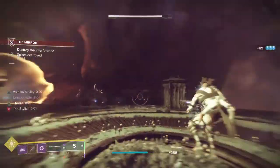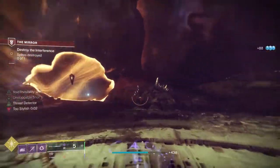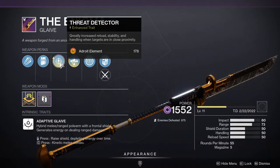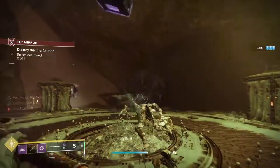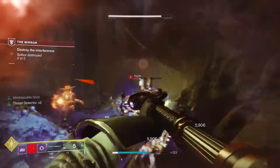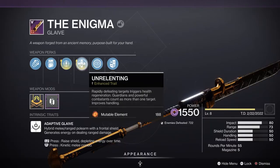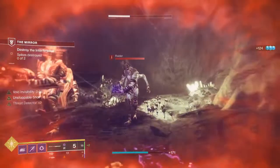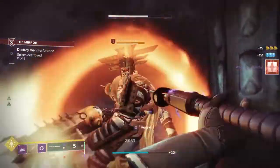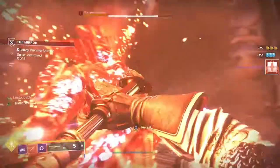Now add to this my Glaive, which I've customized to help this build. My upgraded Glaive has Enhanced Threat Detector, which means when I'm near enemies I get increased reload stability and handling. This really helps in a large group of adds so your attacks get faster and more accurate. I also have Enhanced Unrelenting — when I rapidly defeat targets, I trigger Health Regen. Powerful opponents count as more than one target, so if I take a Major down while it's beating me up, I can instantly get my Health Regen back.